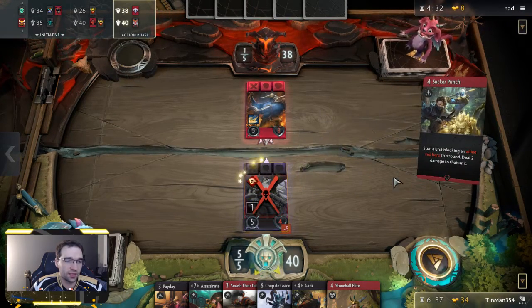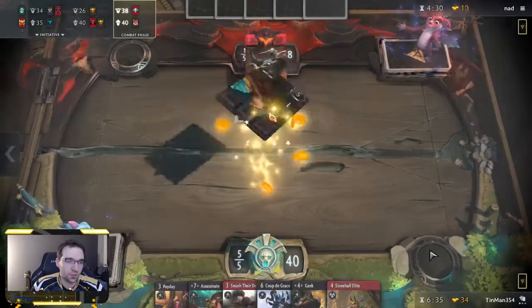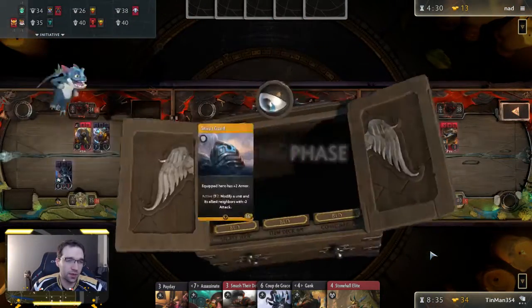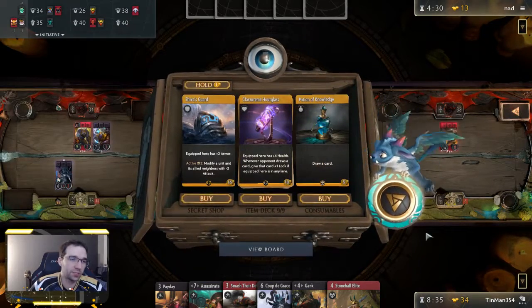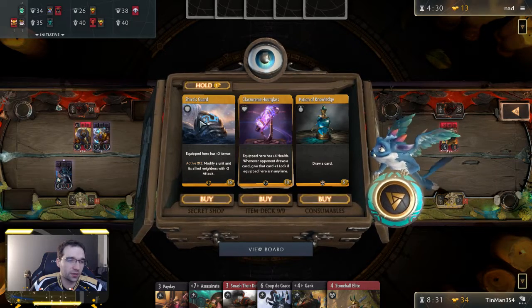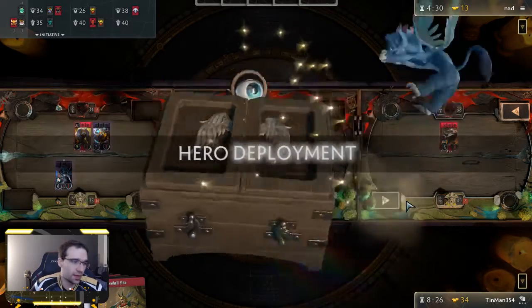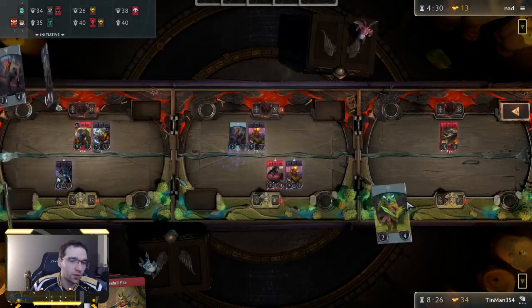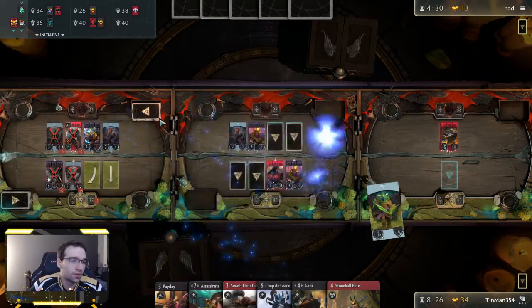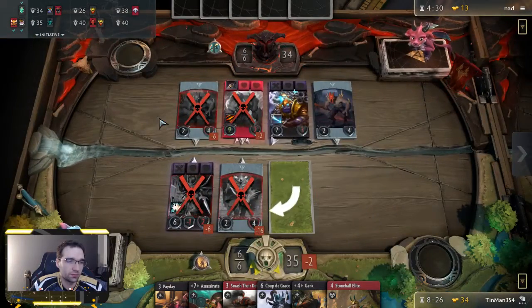Sucker Punch prevents us from casting Payday, so fair play to him. If we don't see Horn of the Alpha on top, maybe we hold off another turn to Payday again. We don't have it on top. I've actually been pleasantly surprised about how good Shiva's Guard is — I haven't found a great deck for it, it's definitely not this deck, but maybe in a blue control deck Shiva's Guard might be good. I think we'll just wait and Payday again rather than buying now since we can't buy a Horn of the Alpha this time.